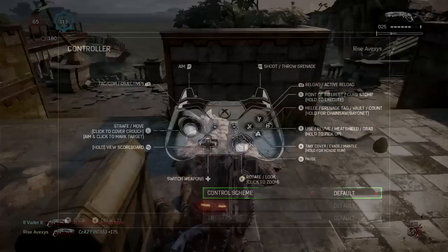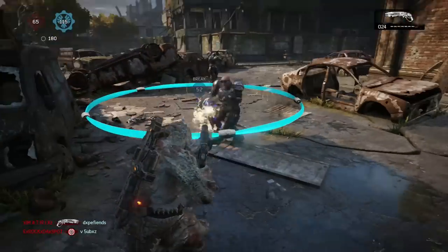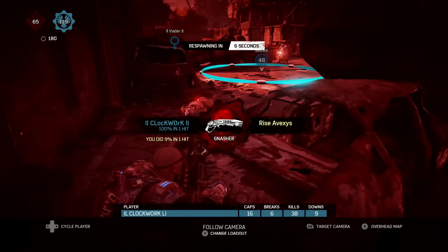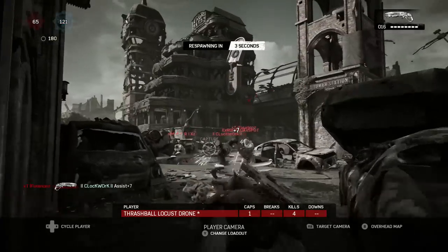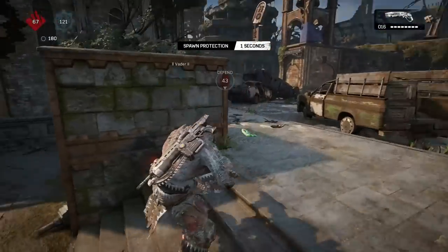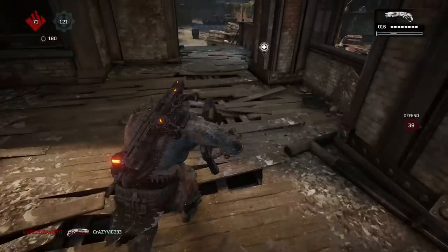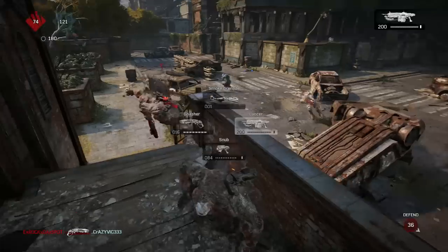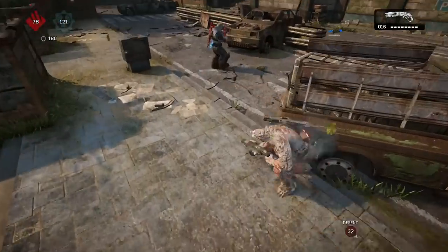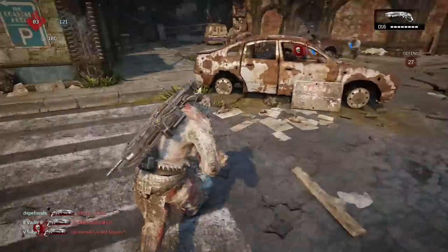Starting off with default — default is the one that everybody plays on; it's the first thing you're automatically on when you put in the game. It's just the basic setup: press A, you can roll, A is the main button for the movement system. The only problem with default is miss rolling. If you like to maneuver a lot, you're going to find yourself miss rolling every now and then, and it's usually going to get you killed — a big flaw that can happen as an error in your gameplay.